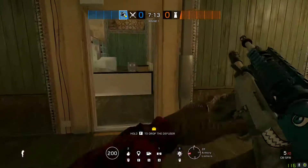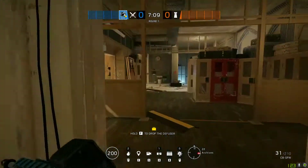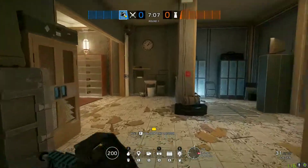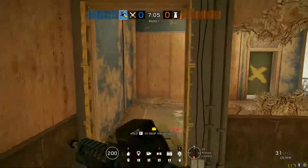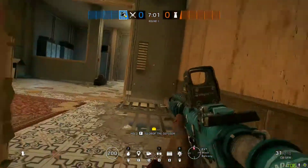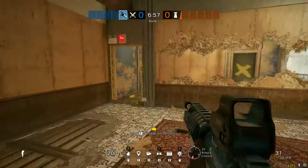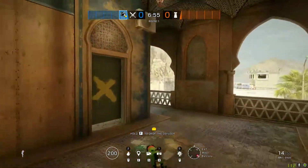A lot of people like to blow this hatch, but you don't even need to blow it for this specific attack if you're using this strat. So I would bring a Buck or Zofia as well as Thermite — those two are essential. The third operator which I feel is essential is Nomad.